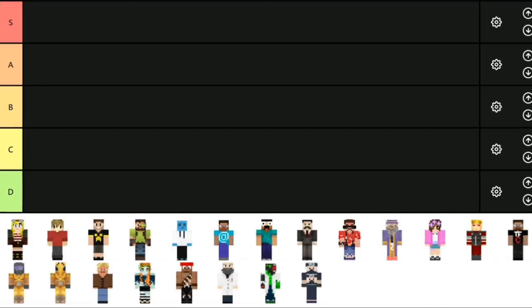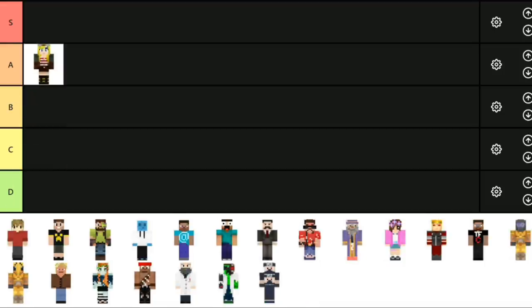First up is False Symmetry's skin. I think it's like a standard idea but the execution is pretty good. The skin is quite detailed and there's a bunch of nice features on it. It's not my favorite skin in the world but I don't think it looks bad at all. I think it's definitely decent — A tier. I do think some work was put into this and it does look really nice.